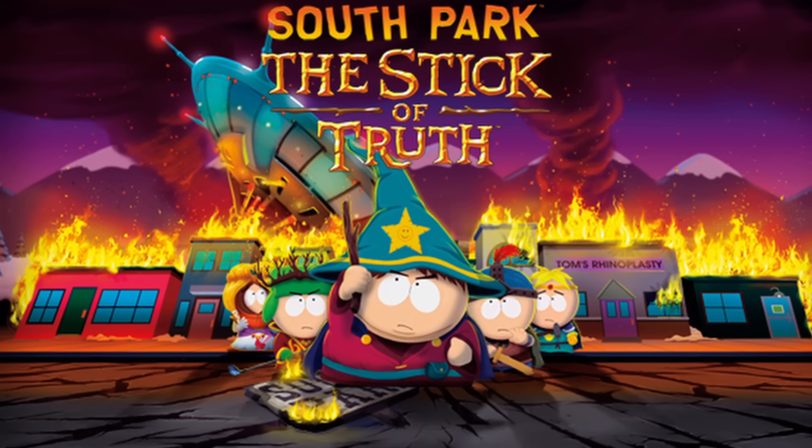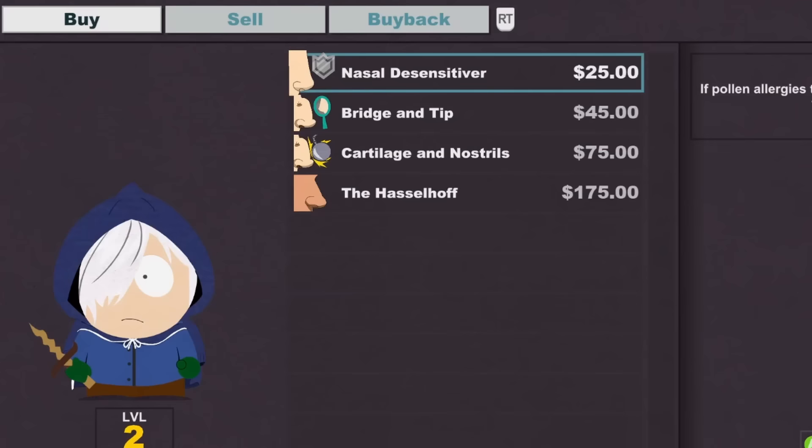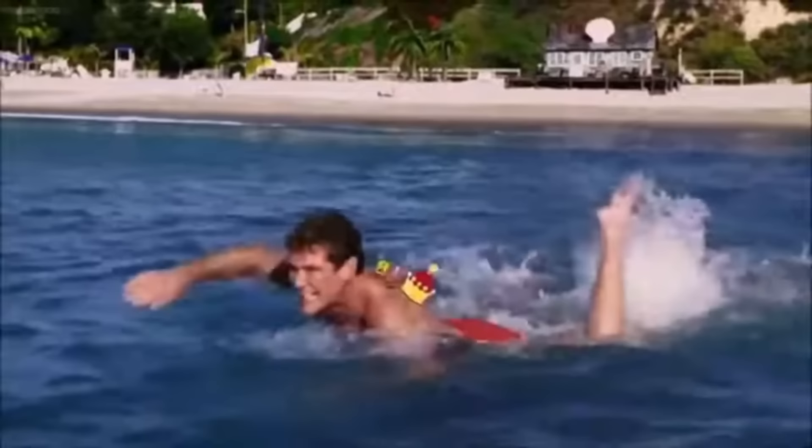Today we're doing South Park Stick of Truth Hasselhoff Percent. In this category we basically have to get $175 as fast as possible, because then we can get the Hasselhoff skin unlocked for the rest of the game.